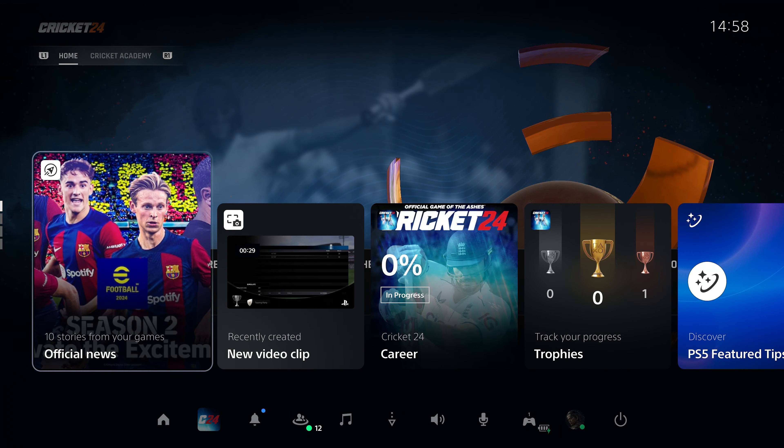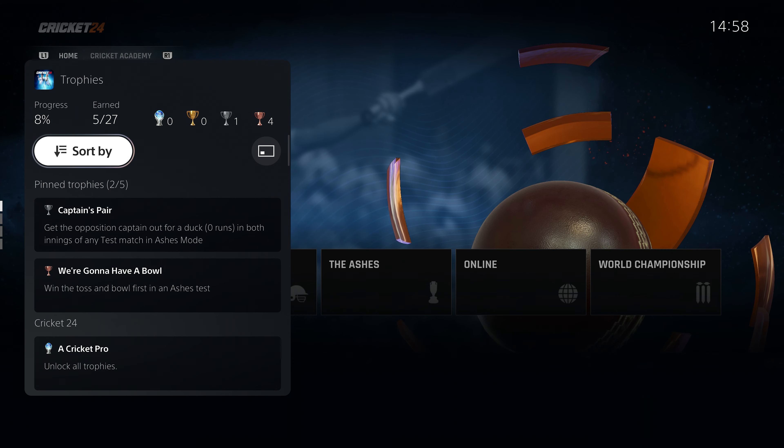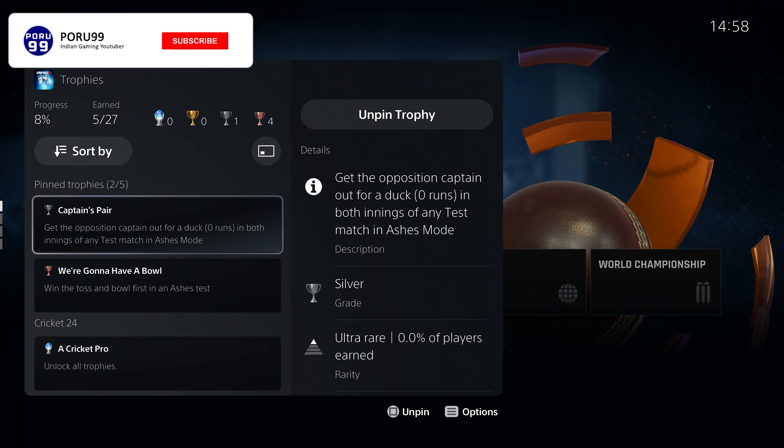Hey, welcome back to another video. Today we're going to be getting a couple of trophies from Cricket 24 — win a toss and ball first in Ashes, which is kind of a luck-based trophy. But this trophy is actually pretty easy; you just need to do a few changes in the game and that's all.